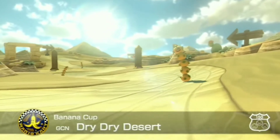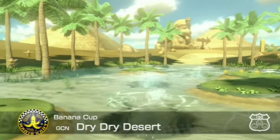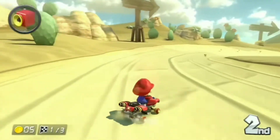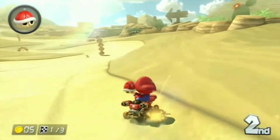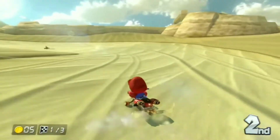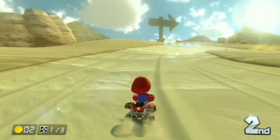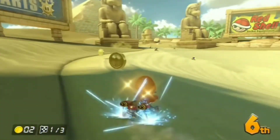At number 7, we have GCN Dry Dry Desert from Mario Kart 8. While I'm still not the biggest fan of this track, it is so much better than its original counterpart. The graphics are obviously fantastic, and there is so much more detail poured into every part of the course. The track design is pretty much the exact same, and you've still got the same hazards like the Pokies and the giant sinkhole. Although they got rid of the big tornado spinning around the track for some reason, but it's not a big deal.